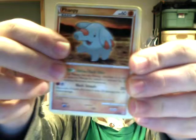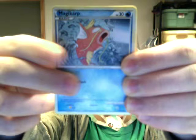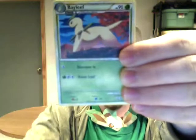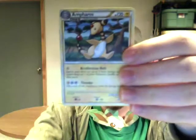Starting it off with Magmar, Fanfy, Vulpix, Magikarp, Cyntaquil, Flaffy, Lost Remover, Bayleaf, the Reverse Hollow is Mr. Mime, and the Rare is Ampharos.